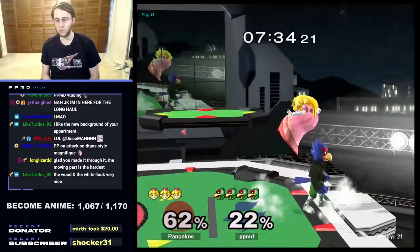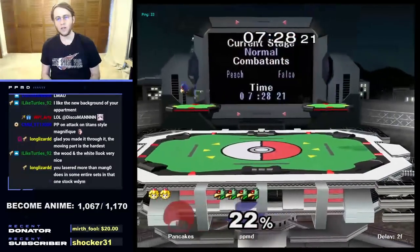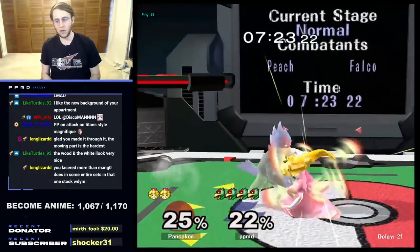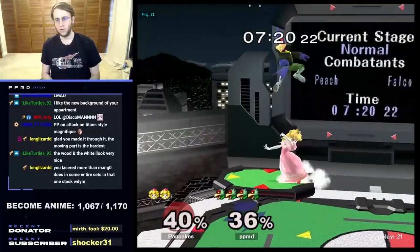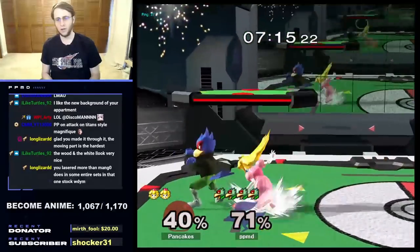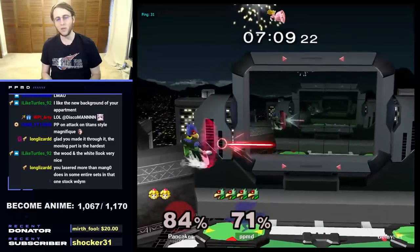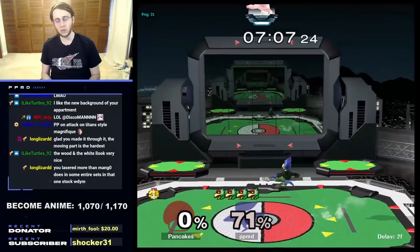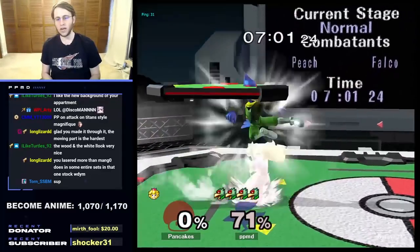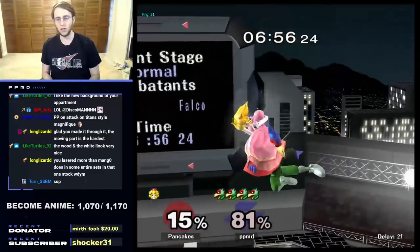We're pushing Peach off the stage. We laser once to stop the double jump, laser again to stop the float, burn her resources, take the stock — you know what she has to do after that. We thought Peach was going to come down earlier; our laser almost put us in a bad situation. We waited a bit to stuff up her DI — a timing mix-up. Notice how far away I am when doing these lasers; that way, even if I'm wrong, I don't get punished. I did a laser close and was wrong, so I got punished — notice the difference.